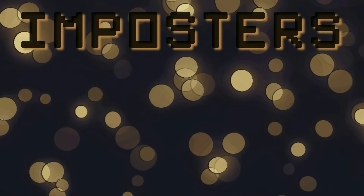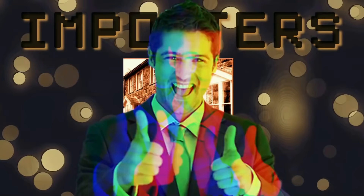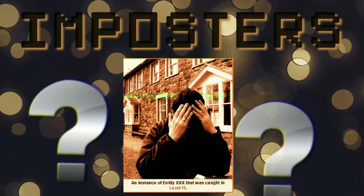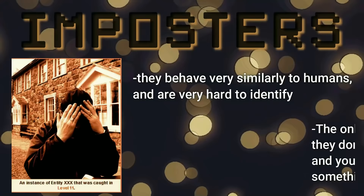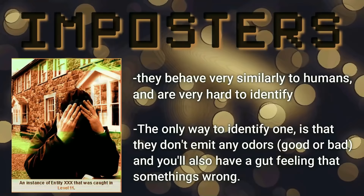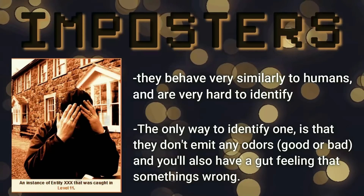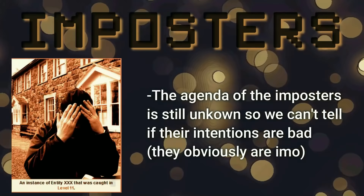Next up is a creature called an Imposter, also known as Entity XXX. These are shape-shifting entities that have infiltrated communities and outposts all over the back rooms recently — specifically the MEG outposts on level 1 and level 11. The true form of an imposter is not fully known since even when they die, they keep the appearance of whoever they were imitating. Most of the time they form themselves into humans, but there have been some rare cases where they've tried to form into entities as well. They behave very similarly to humans and they're really hard to identify. The only way to catch an imposter is by noticing there's no odor coming off of them — that's the only telltale sign. People have also claimed to get an uneasy gut feeling next to them, like something wasn't right.